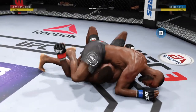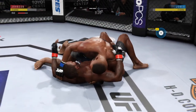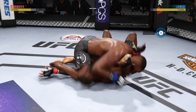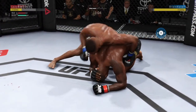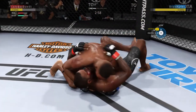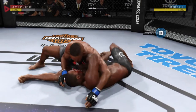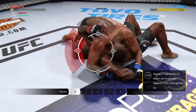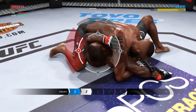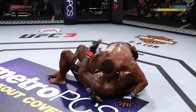He lands a huge elbow to the head. Side control again — he's looking to work that mounted crucifix. Big elbow. Excellent movement on the ground here, always trying to better his position. Three minutes to go in round two. Excellent movement on the ground here — constantly moving, constantly staying busy. He moves back into side control once more, inside control, tying up that arm. Looking for the Kimura — it looks like he's got that Kimura locked up tight. He yanked out of the Kimura.